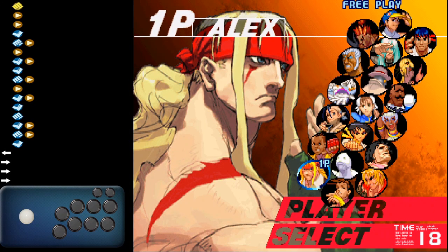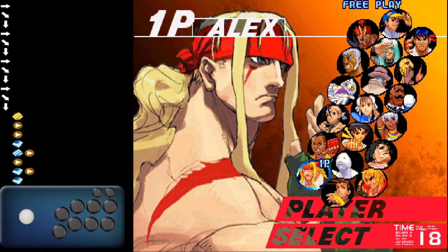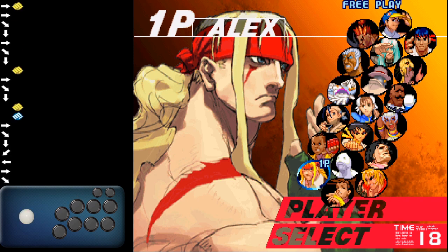Now that we understand the game mechanics for the DED technique, we have to understand that not all characters can actually commit to the DED technique. Although some of them may be able to based on the normals that they have and the Supers that they utilize, some others may not be so fortunate. In one particular case, when it comes to Makoto, she has a pretty strong Super with Super 1. The issue is that when you commit to the motion for Super 1 — two quarter circle forwards into punch — if the opponent blocks it, you're actually committing into Hayate, which is punishable.